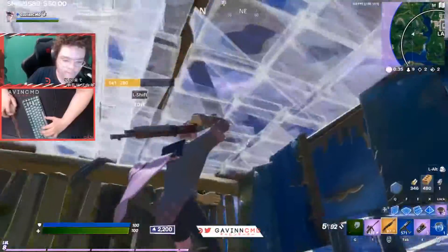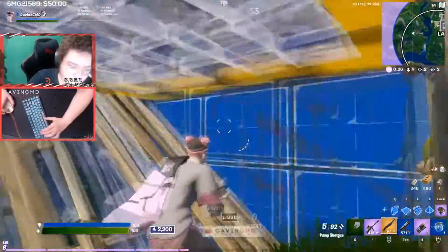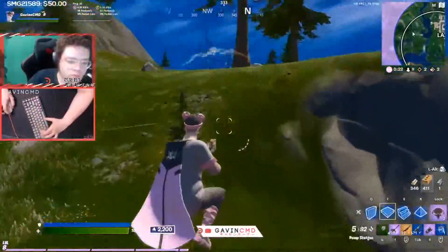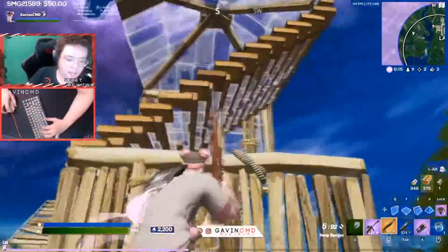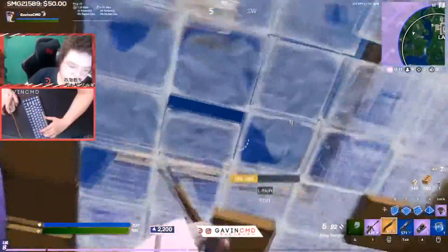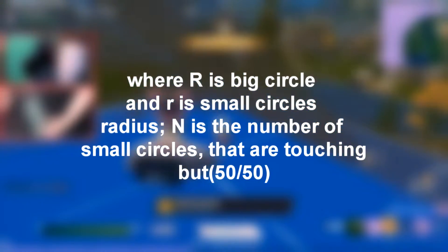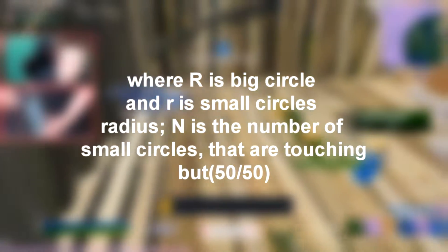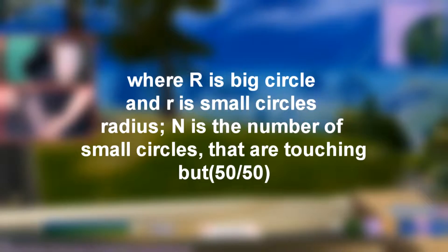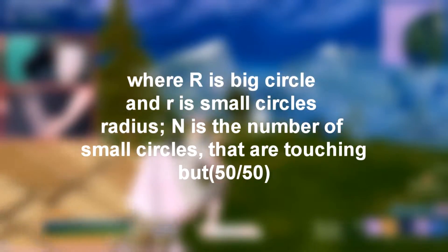Now we know the approximate sizes of every circle, but what do we do with that information? We know fifth zone is half-and-half, so we need to know how many fifth zones we can fit around the circumference of fourth zone. There actually is a formula for this: capital R equals lowercase r divided by sine of (π divided by n), where capital R is the big circle (fourth zone), lowercase r is the small circle radius (fifth zone), and n is the number of small circles that are 50% in and 50% out of the zone on the circumference.